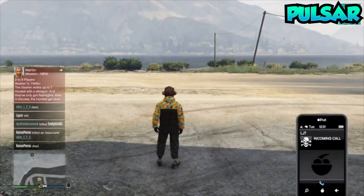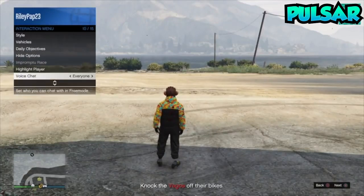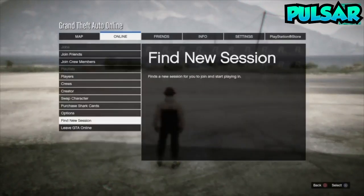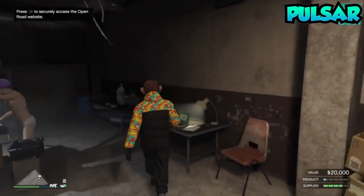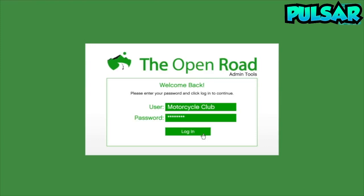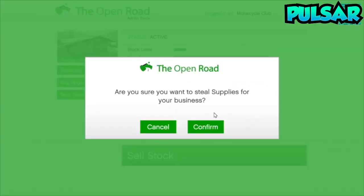Now as you can see, I am outside. Wait for LJT to call you — it should say resupply. Make sure you have set your location to last location, and now all you want to do is click on find new session. I have respawned back in after finding a new session. It says 20k on the bottom right corner. Do the same thing again — click resupply, steal supplies, click confirm.